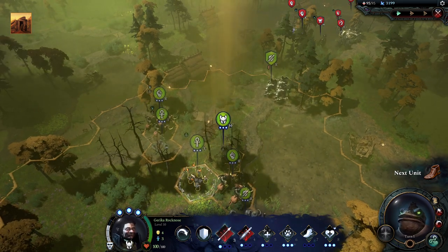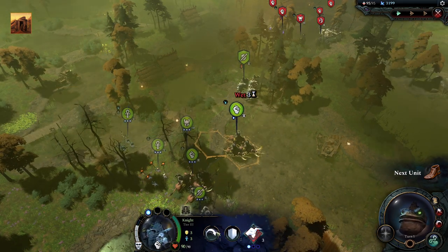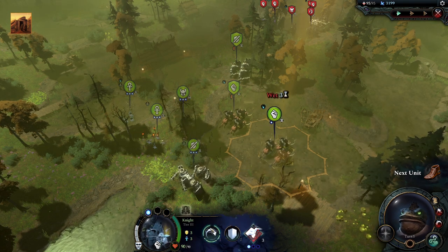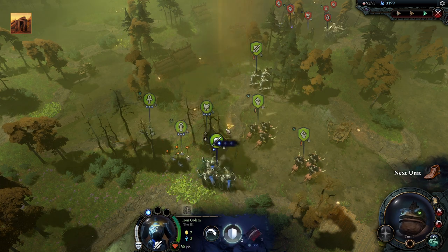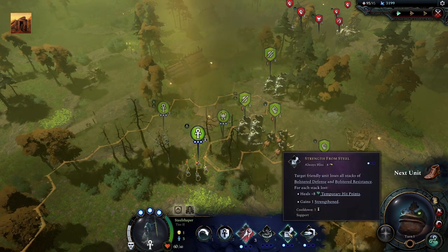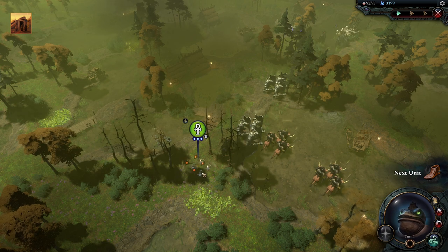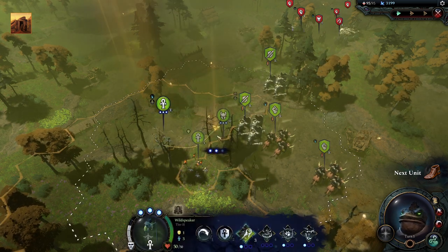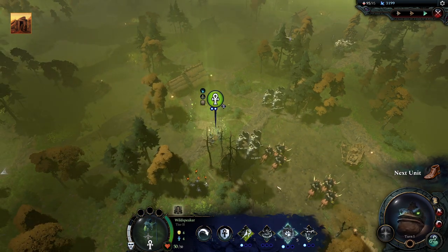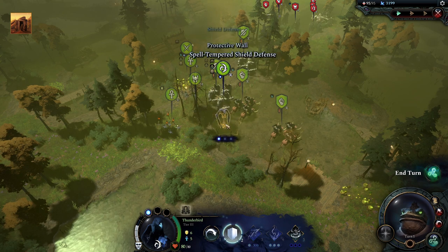Set them into defensive stance. We have our own cavalry which we'll move over here and turn like that. More cavalry which we'll turn over here. Defending. Then we'll move these boys in, also defending. We'll try and defend. I accidentally cast that on themselves - that's not what I wanted at all. Let's summon the animal, and our hero will also summon an animal. That's real nice.